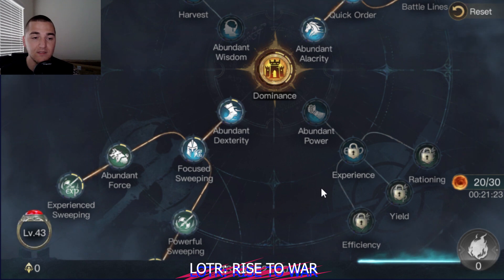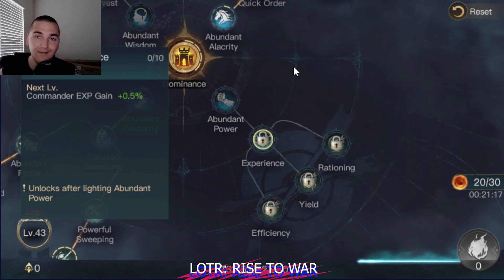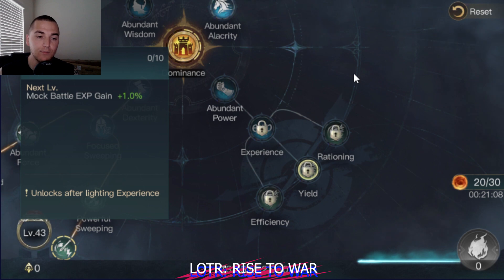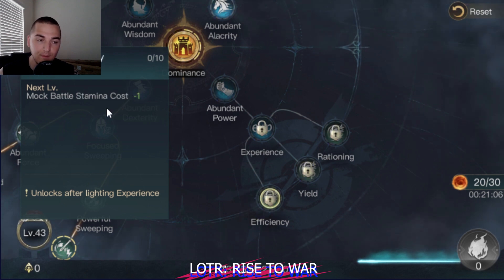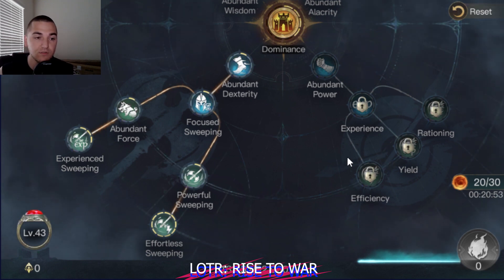From there, this is the debate. A lot of people like to go down into the abundant power tree early on — do not do that. Do not get caught into the trap of dropping down into the abundant power tree in order to gain 15% increased experience from mock battling and reduced stamina on mock battling. This is actually not the best route if you're playing roleplay, because you're not going to want to be mock battling and using your resources to mock battle for at least the first five or six days. If you do that, you're going to set yourself way back.